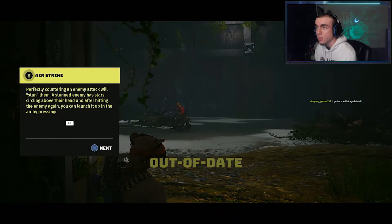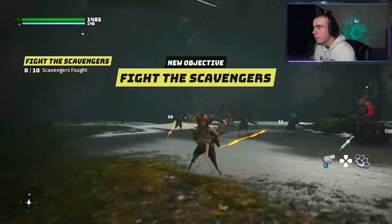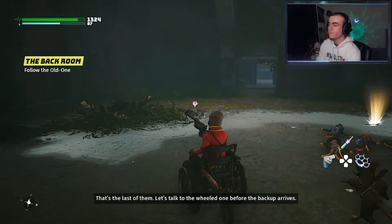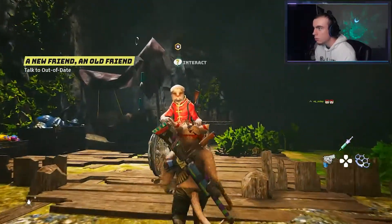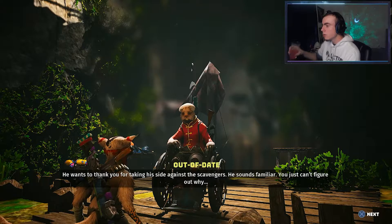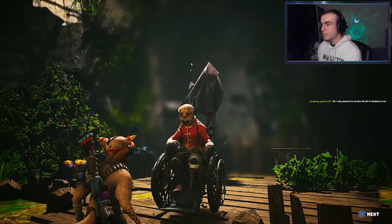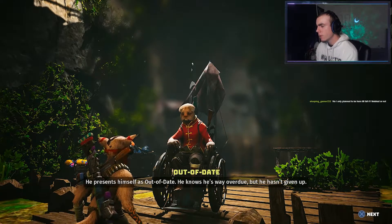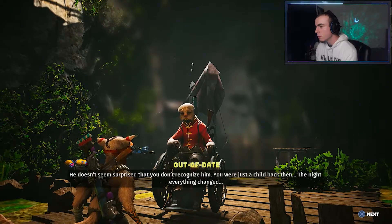Countering an enemy attack will stun them — you can launch them in the air by pressing L1. The wheeled one is outnumbered — better help him out. Oh, I thought I was fighting that guy. Fight the scavengers! That's the last one. Let's talk to the wheeled one before backup arrives. A new friend, an old friend — talk to Out of Date. He wants to thank you for taking his side against the scavengers. He sounds familiar but you just can't figure out why. Is it my dad? He presents himself as Out of Date. You were just a child back then — the night everything changed.